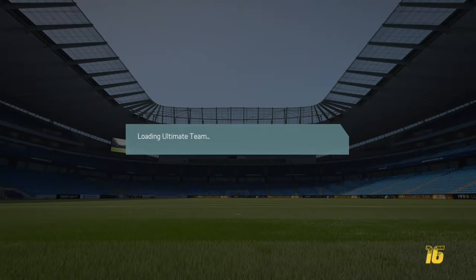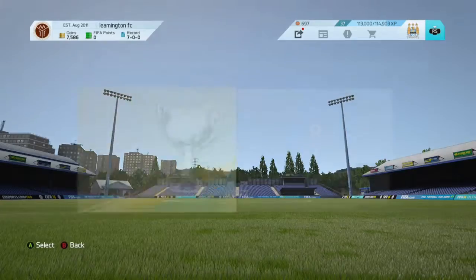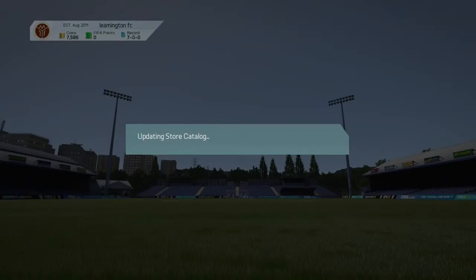Hey, what's happening YouTube, welcome to my first FIFA 16 pack opening. That's right, FIFA 16. I'm playing this due to being a member of EA Access, and if you are not already a member, I recommend that you get on that. The currency I'll be using will be 7,500 gold coins for a gold pack.